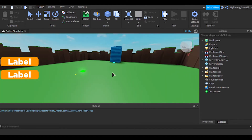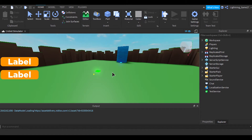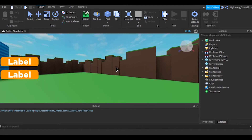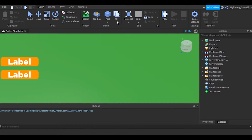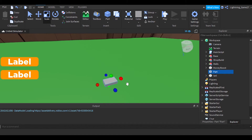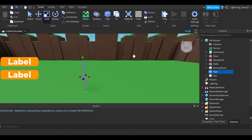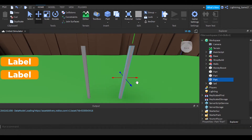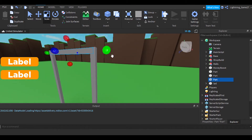What I mean by portals is when you go into it, if you have a certain amount of XP, you go to the next map. So first I'm going to build the portal, resize it, and make it look good. I'm going to change the color and all that.